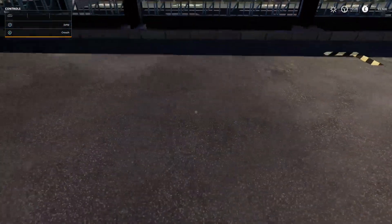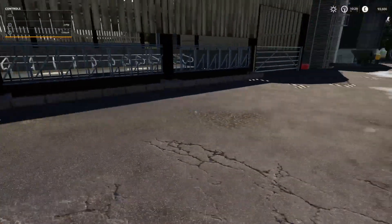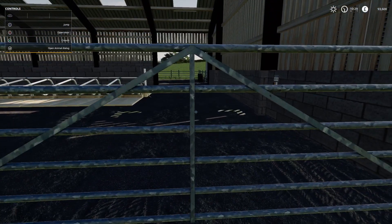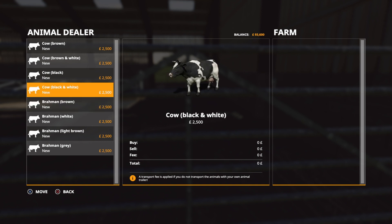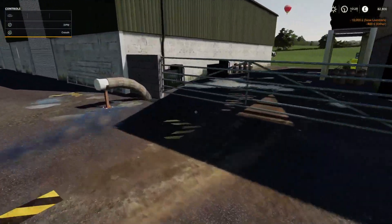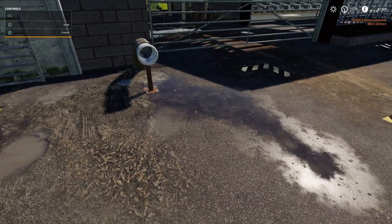I've tried this out and it actually works — the total mix ration. You drive in this area for your total mix ration for the cows. And then your dialogue for the cows is here. I just bought four. That must be your slurry collection point, because there's a trigger there.